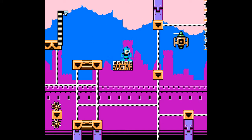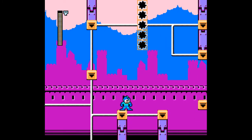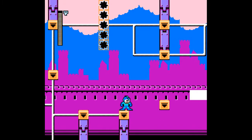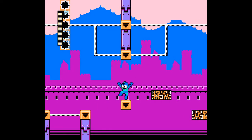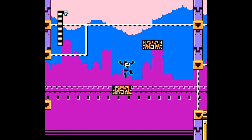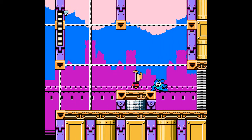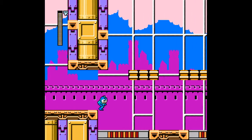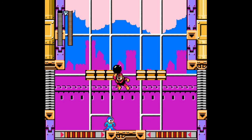Those purple pillar tiles, whatever you wanna call them, look quite nice with the Mega Man 7 yellow eye tiles. To me it looks like eyes — an eye and an eyebrow. Thankfully we got the checkpoint. I was a little bit worried there; we had to go past quite a few screens to get here.